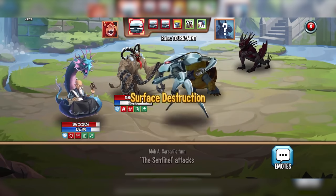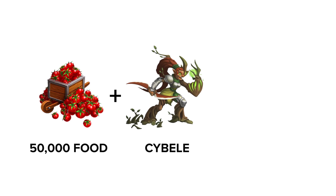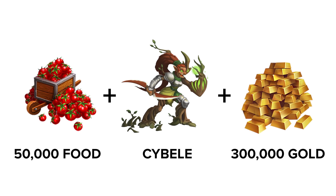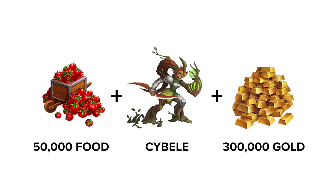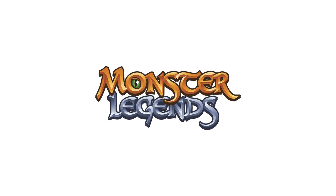There are always new events to discover. If you download the game at the first link in the description, you'll get a special reward worth $30 for completely free — 50,000 food, an epic monster Sybeal, and 300,000 gold. Remember, you've got to download through the first link in the description to claim this reward. Let me know how you get on in the comments, and a big thank you to Monster Legends for sponsoring today's video.